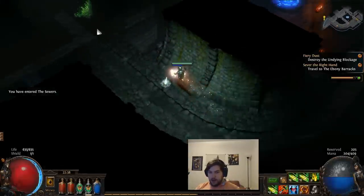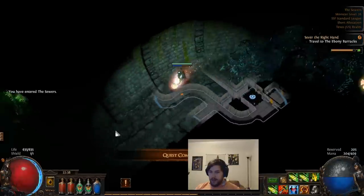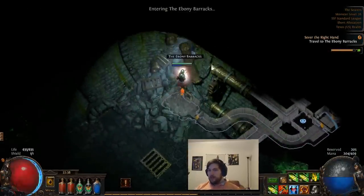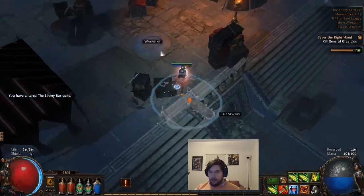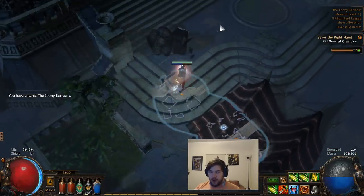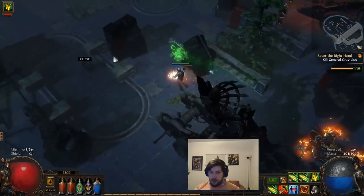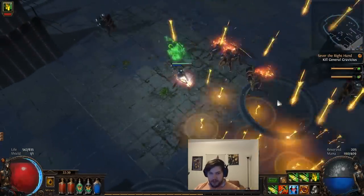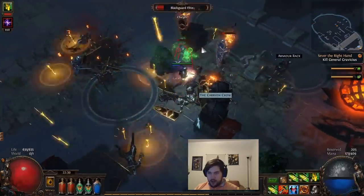We are going to start off at the Undying Blockage here in the sewers, since we last got the Infernal Talc. We break through that blockage and we're able to go to the Ebony Barracks. The Ebony Barracks is a very straightforward zone — the waypoint is right above the exit to the sewers. We simply go up the stairs and continue pushing on. I forgot that I put my game sounds back on, so I'm going to quickly lower them after I clear the area of these enemies.